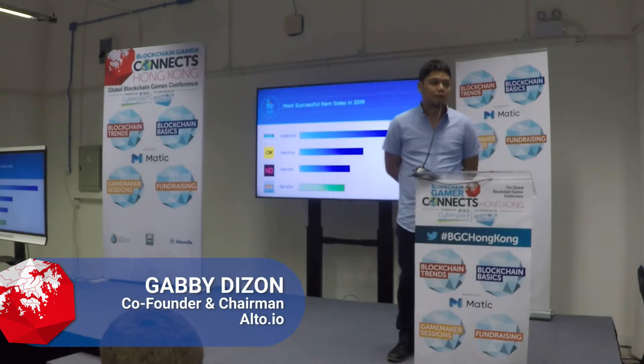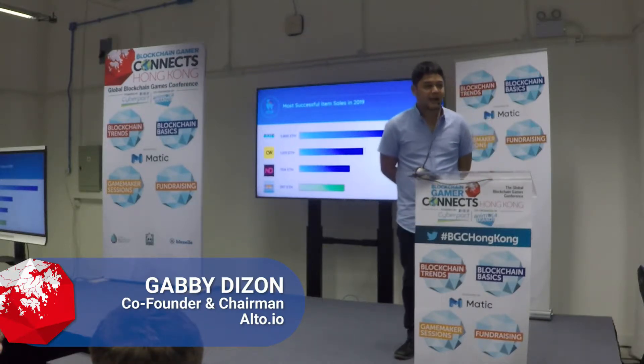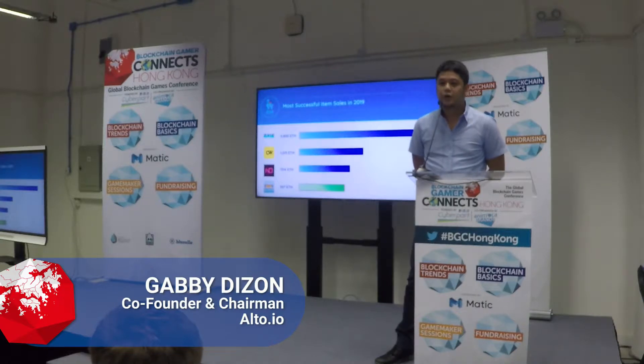Here are some of the most successful item sales this year — not a complete list, but you can see the magnitude of what item sales have done. Axie Infinity leads with almost 4,000 Ether raised. The reason they did this was that Axie already had a live game and a really strong community by the time they did their land sale, so they had people who were ready buyers. It also changed how their game was played, adding a land component that attracted a new class of users.